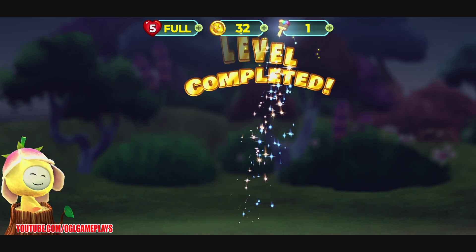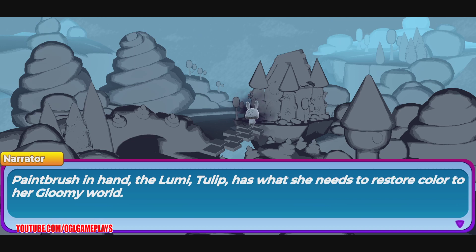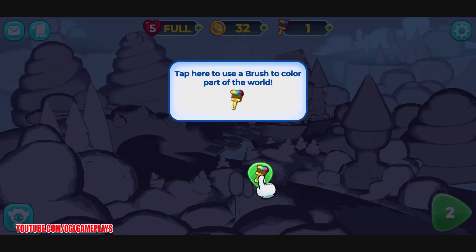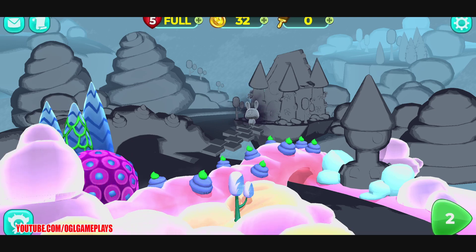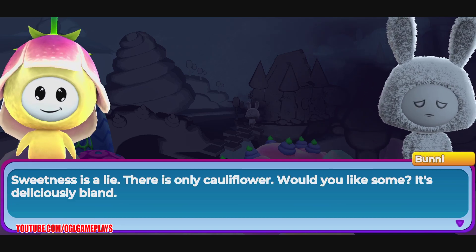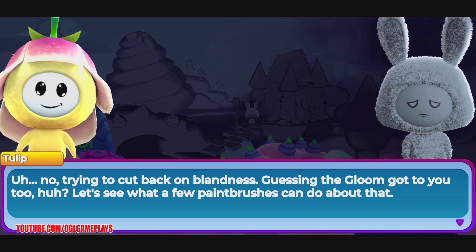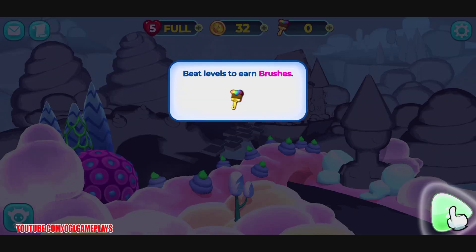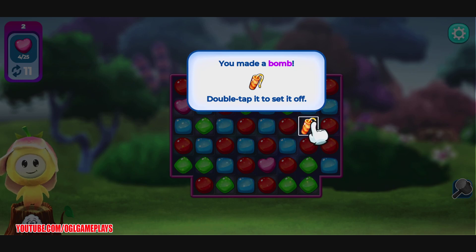We have a new magic paintbrush! Paintbrush in hand, the Loomy Tulip has what she needs to restore color to her gloomy world. Let's stop here and see what she does. So the story is that we help them out by playing match-3 levels and getting magic paintbrushes.